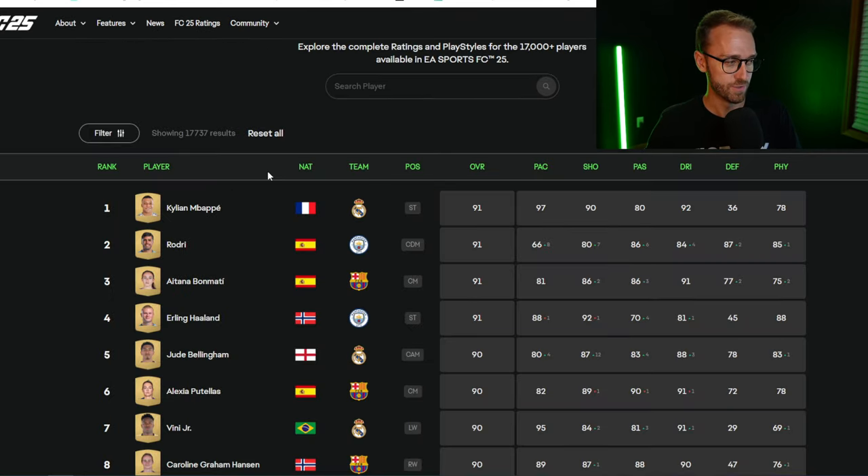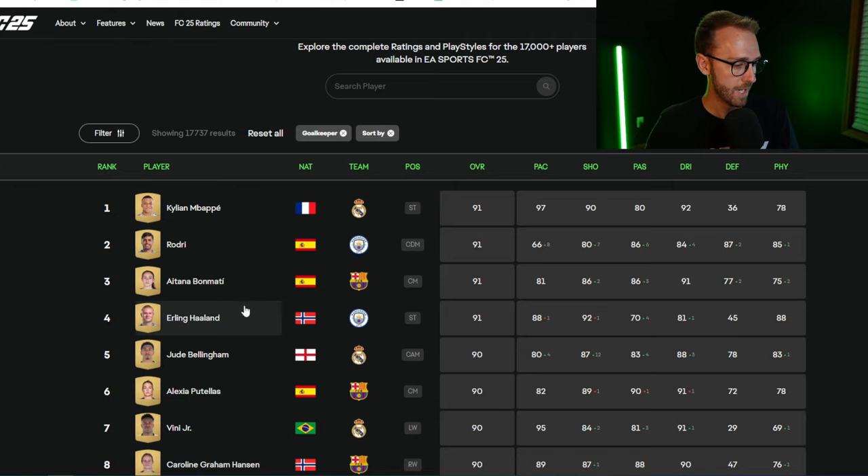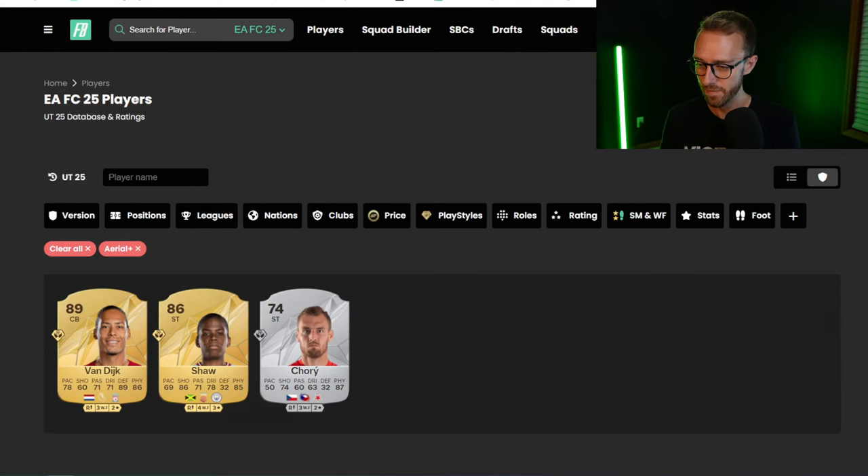On the other side of things, you have Mamadarsvili who got a massive upgrade — even bigger than Vicario — but he only got plus 1 reactions and is at 74. That's again the most important stat for goalkeepers. He's got cross-claimer and far throw playstyles, but 74 reactions at 85-rated versus Vicario's 82 reactions at 84-rated — I know who I want to use in-game. The combination of reaction stats and playstyles this year is going to be really big for goalkeepers. You can filter on the EA website by position, like goalkeeper, and look through who got upgrades and who didn't.